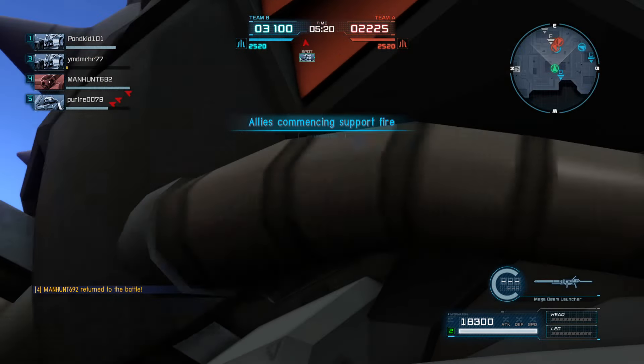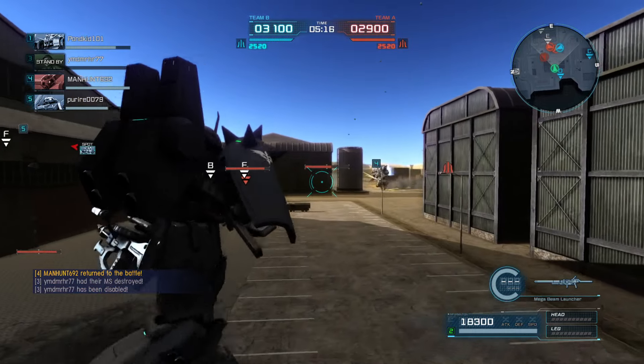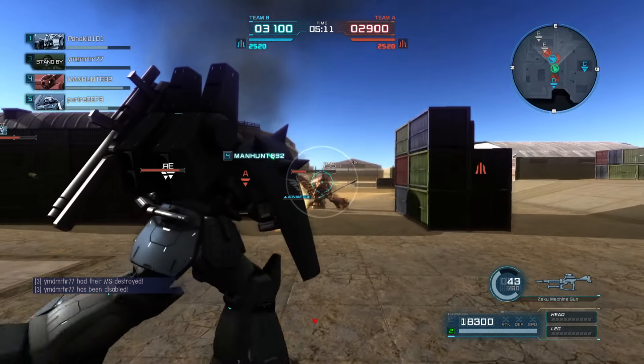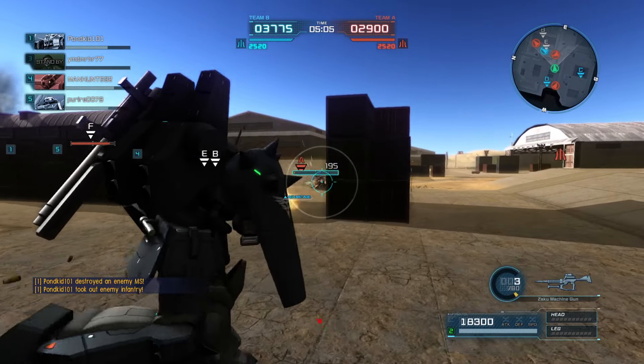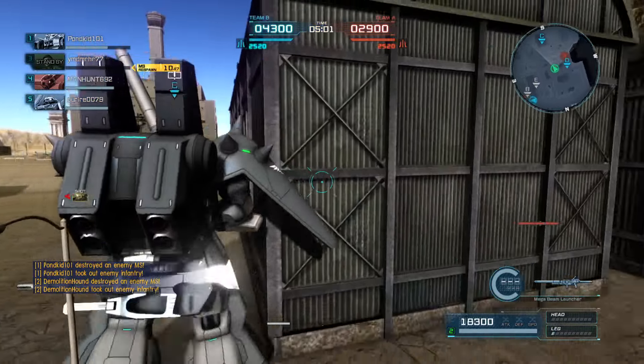Demo's back to the suit. The support fire — I don't know if it's going to connect with anything — doesn't look like it, but there is stuff coming into range. The uncharged shot does stun, and yeah, that Marasai — whether Demo or the Ballinoke gets it — there we go, Demo got it with the machine gun, and that Marasai is toast.